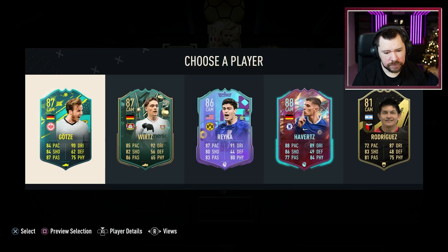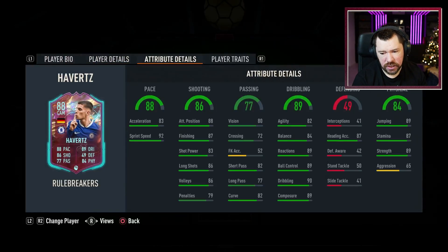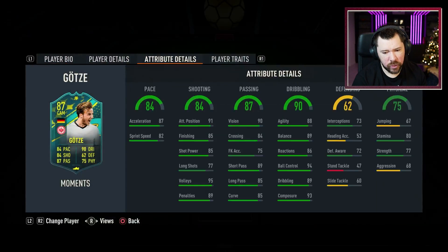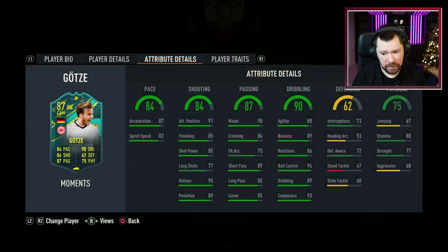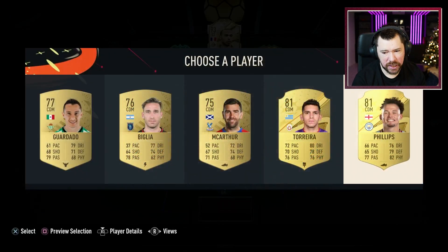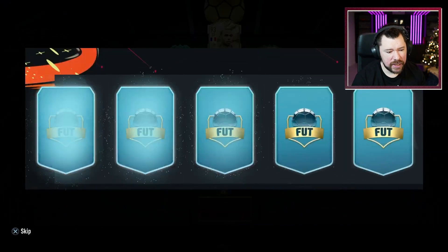Mario Götze is quite interesting, Havertz is quite interesting as well. Four star, four star — Havertz, but I do like his in-game stats. We don't really care about Reyna. The connection would be either Wirtz or Havertz — both four star, four star. Götze has great dribbling. Wirtz has great dribbling too, though reactions and composure are a little low. I'm going to go with Mario Götze — wasn't really a player we've used. We'll take Kalvin Phillips, quite easy to link.